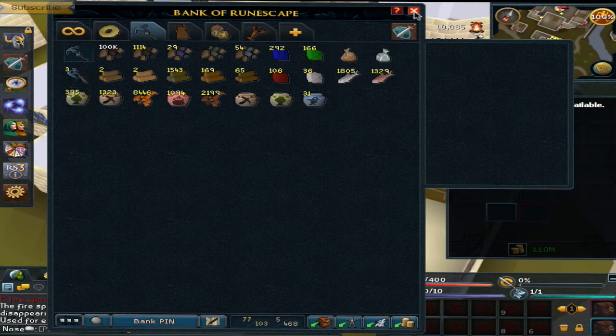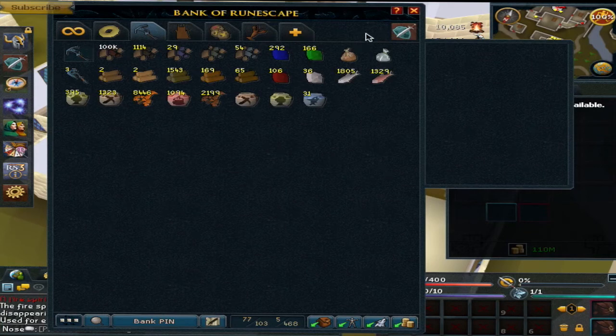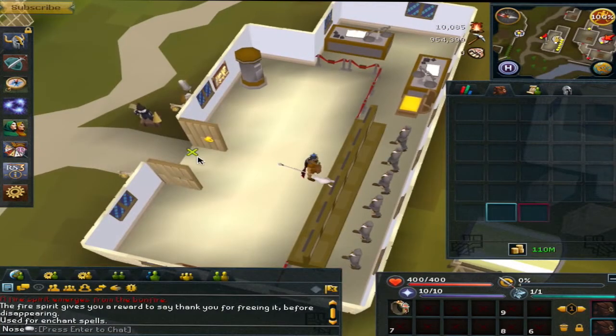Using yew logs at 350,000 experience per hour, you can probably get 99 in about 30 hours — pretty much 30 to 40 hours, which is like 3 to 4 days if you play a lot. So that's actually really fast, and it's a lot more efficient than just using bonfires.